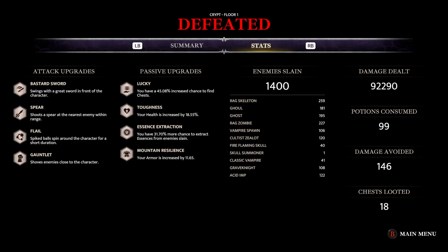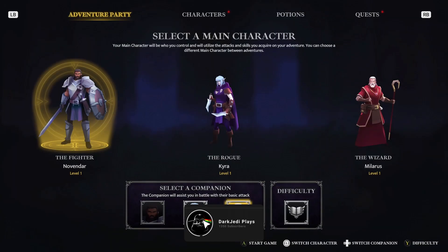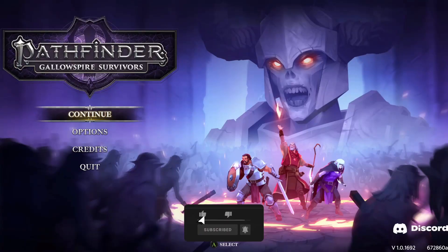There are some stats you can see — all your attack upgrades and things, though you can't see what levels they got to. This is Pathfinder Gallowspire Survivors. I will link this down below so you can go and wishlist it. It's coming out September the 14th based on what it currently says on the Steam page. Again, thanks to the developers for allowing me an early access key to showcase this for you guys. If you want to see more of this, let me know in the comments or like the video. I am Dark Jedi Plays — thanks everyone for watching!